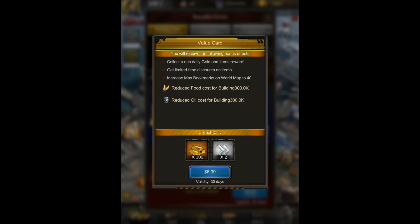They do stack if you get both of them. So buildings would be reduced by 1.3 million food and oil, and you would get an additional 300 gold every day.